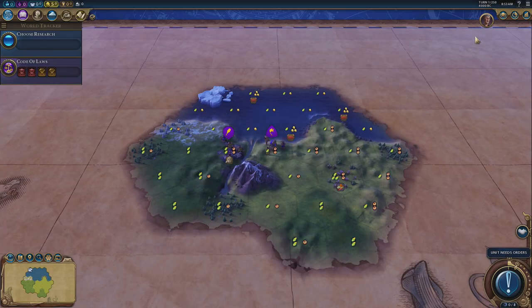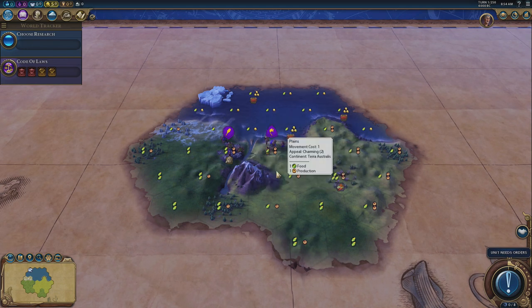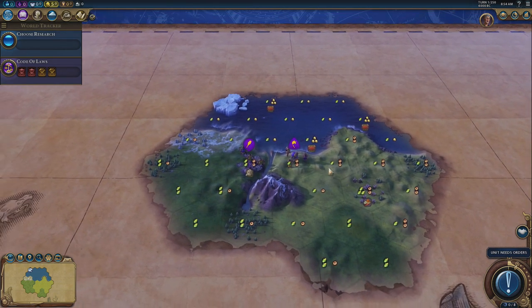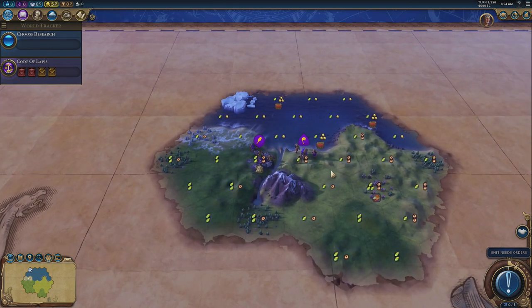My start is basically the most generic start you're going to get. I loaded up the game, just randomly put it on, I haven't reset it. I want to prove to you that you can start on pretty much any start and still get a culture victory. Unlike with science victories, culture is a bit more of a fallback in the sense that you don't need a particular start of any kind. With science and faith, mountains, jungles, or forests are going to be very important, but with culture — not really.